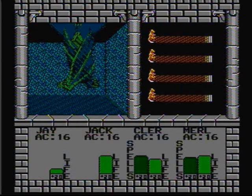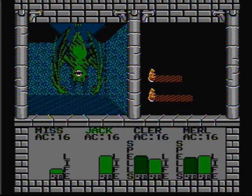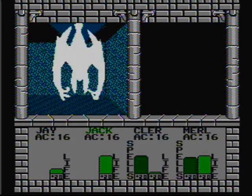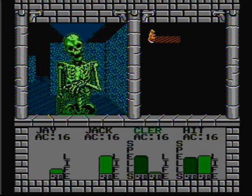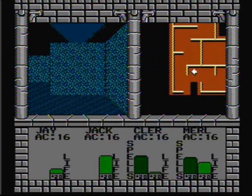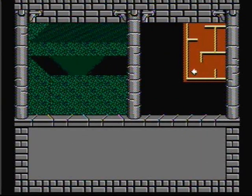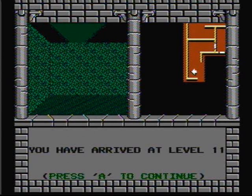Four more green bats — this should be an easy battle. And down go the green bats. Three steps in a row and that's three enemies — that's ridiculous. Welcome to Black Crystal. Let's take the stairs back to level 11.